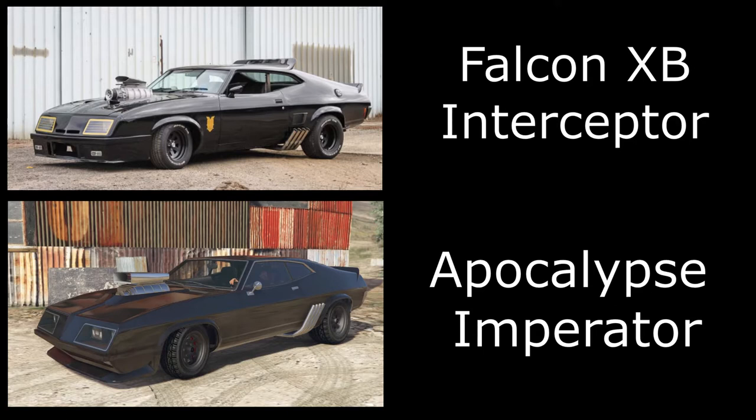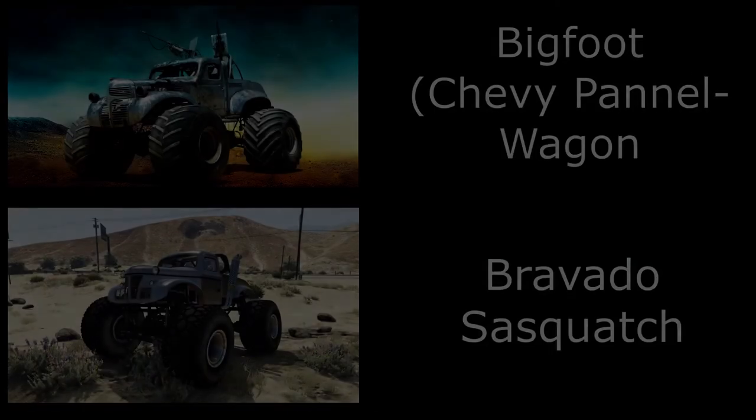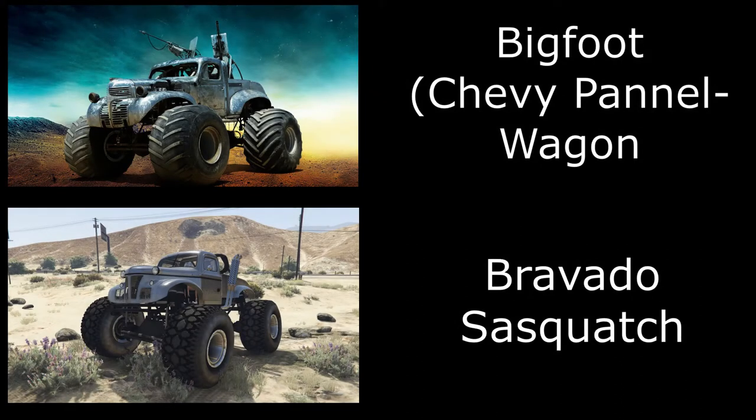Number two is the Bigfoot Monster Truck — a modified Chevy panel wagon turned monster truck. It doesn't have a lot of screen time but it's a cool vehicle. In GTA 9 this is the Bravado Sasquatch. You convert the Rat Loader into the Arena War version to get the Sasquatch. Just paint it chrome and remove the snow plow on the front. Unfortunately we can't get the harpoon on the back, but other than that it is pretty movie accurate.